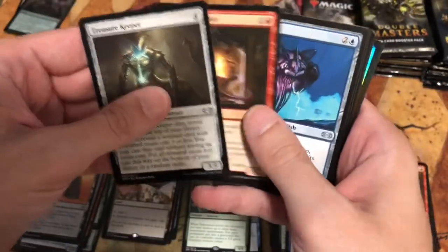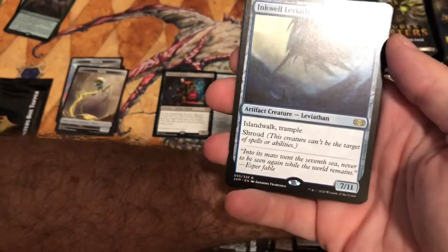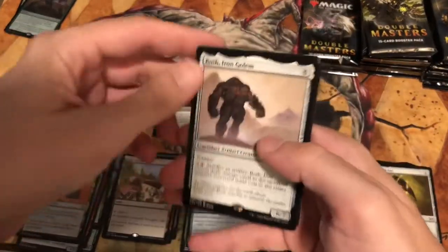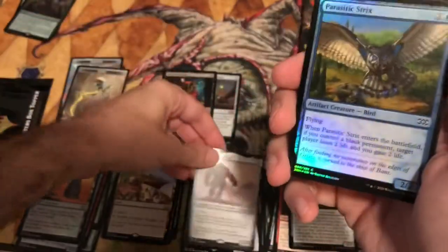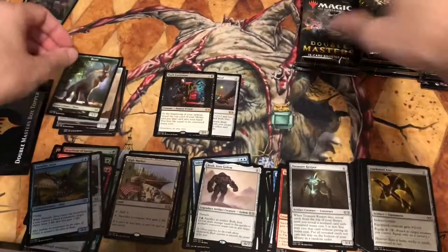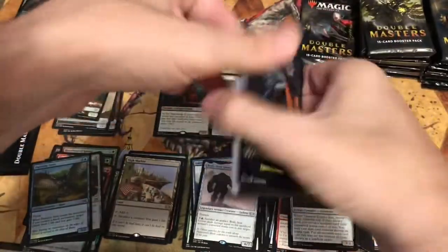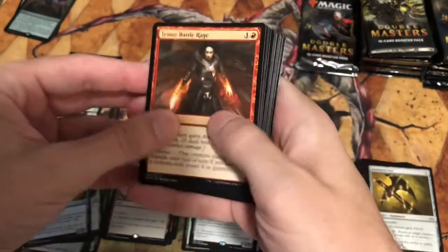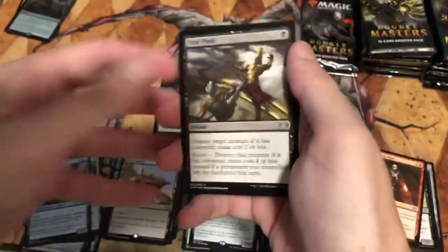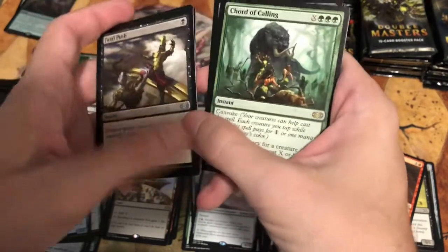Let's keep going. We get an Inkwell Leviathan — islandwalk, trample, shroud, costs nine to cast — bulk rare pile. Phyrexian Iron Golem, also bulk rare. Some of these might actually be good rares that I'm calling wrong, but I think I'm calling them accurately. I also like Fatal Push — good uncommon. I enjoy doing this; it's a hobby I've always liked and I'll sell some cards to recoup costs.